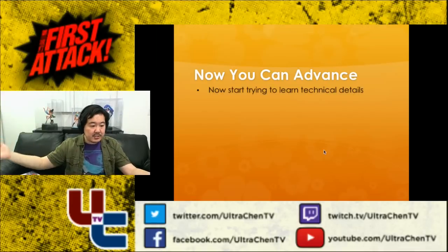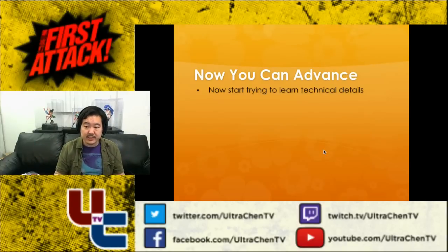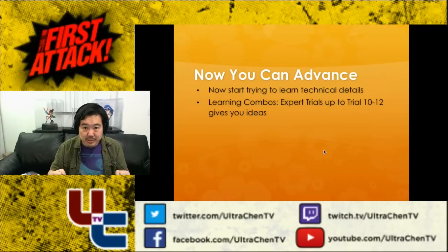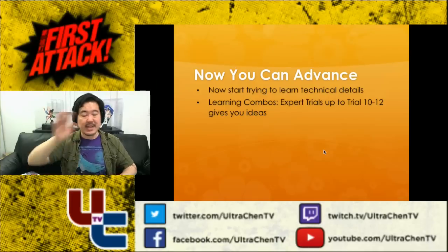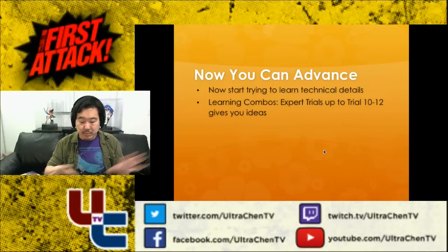Now you can advance and start trying to learn technical details. You'll notice that one of the things I've left out completely is combos — I haven't talked about punishing or maximizing damage. Do not learn combos when you first start the game. Just hit them, do damage, lose — it doesn't matter. Just do what you can. You may accidentally stumble upon jumping heavy punch into standing medium punch and learn that's a two-hit combo, so you start relying on that. Good. That's all you need.